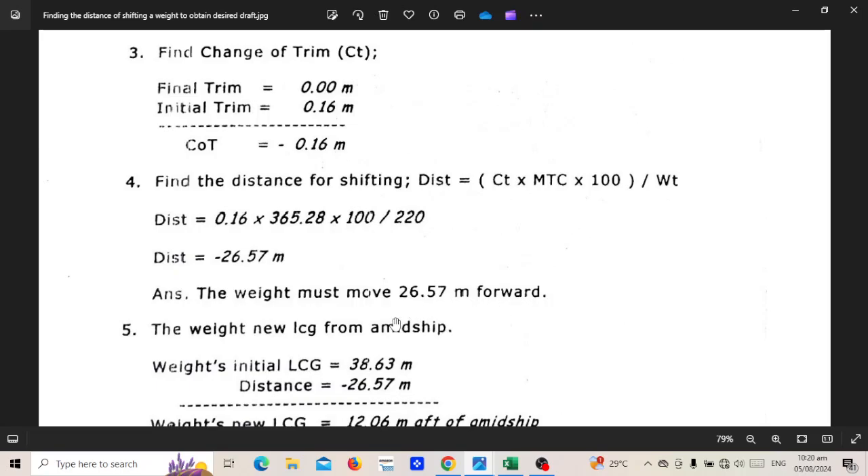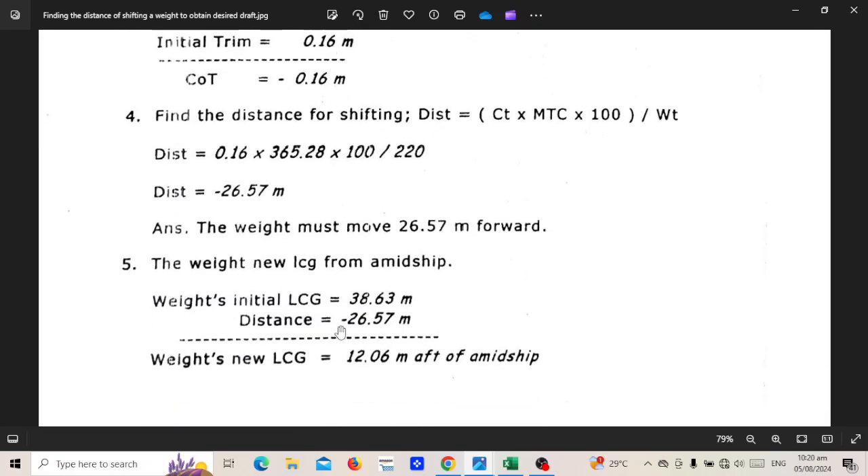So the answer is: the weight must be moved forward 26.57 meters. Now let's find the new LCG from midship. The weight's initial LCG is 38.63 meters abaft midship. You subtract the shifting distance of 26.57 meters, giving the new LCG abaft midship.